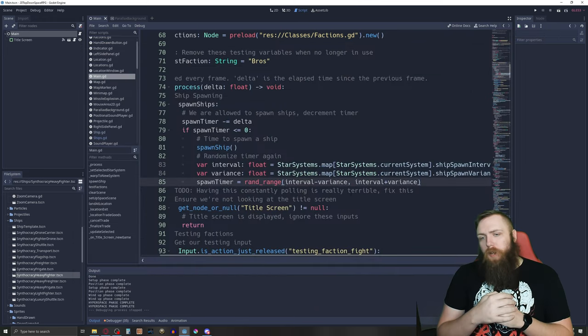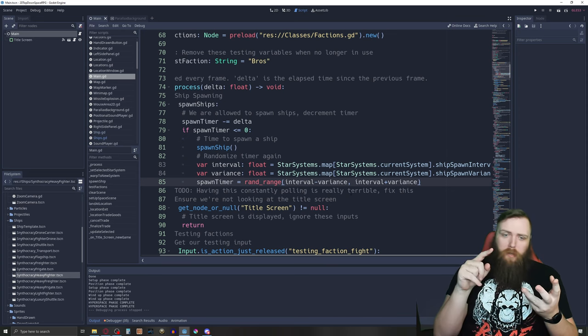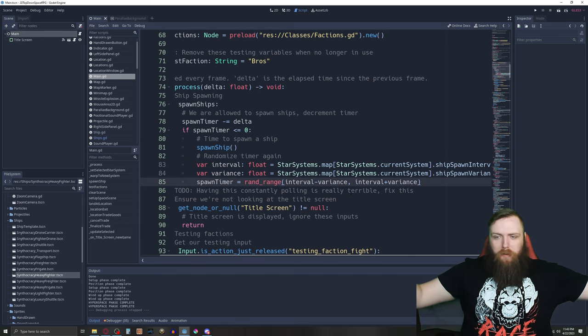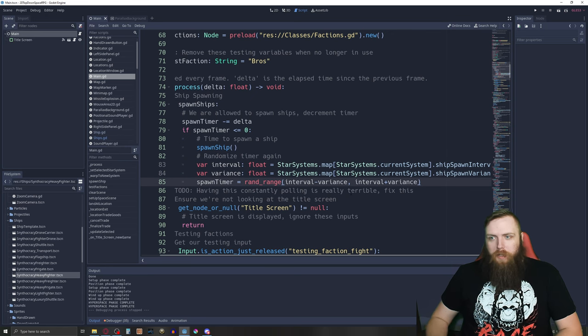I can set spawn rates system by system in the star system mapper tool. Once I get going and add more ships, more systems, more backgrounds, more planets — all that different stuff — it's really going to open up and the game is going to start coming alive. You might jump into a system and there's only two pirates waiting to kick your ass and you have to get away. Should be really fun — lots of stuff still to do, but I'm making more progress.